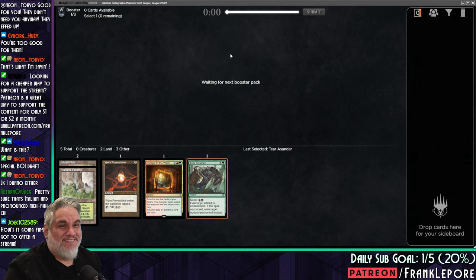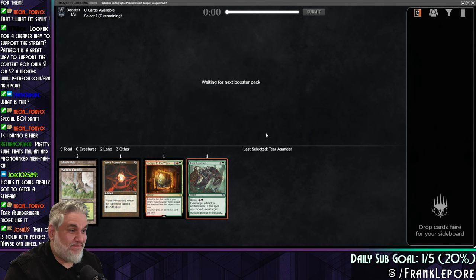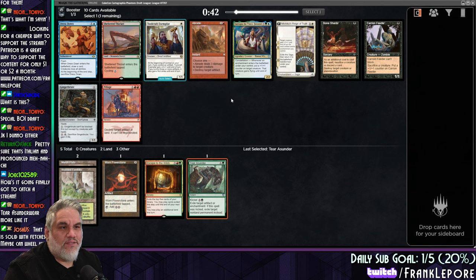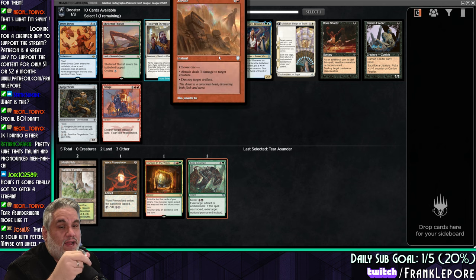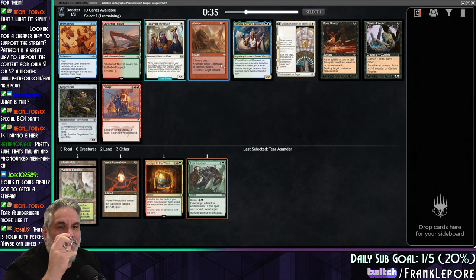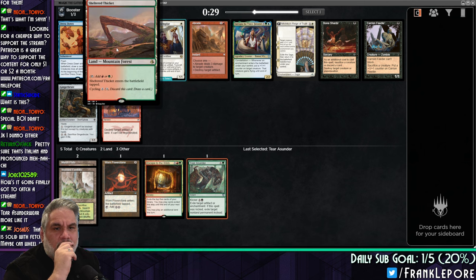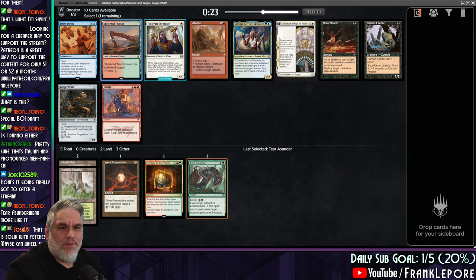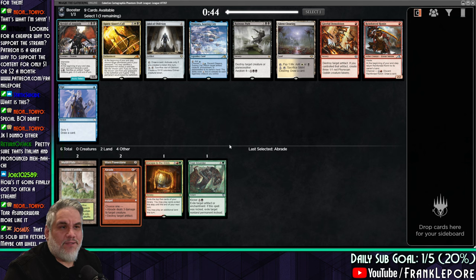Special boy draft. I can't wait for the set with the set code B-O-I. We have a Sheltered Thicket, which is not only a dual land, it's a dual land you can search for. Abrade might be better — I do like an Abrade. It's nice to have things we can search for, but there is a ton of lands in this cube as far as I know. I'm gonna take the Abrade, especially with artifacts being so prevalent.